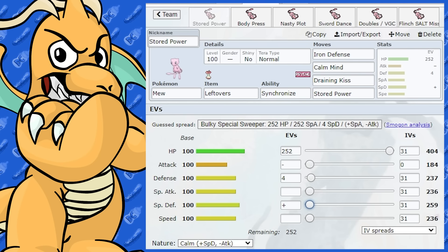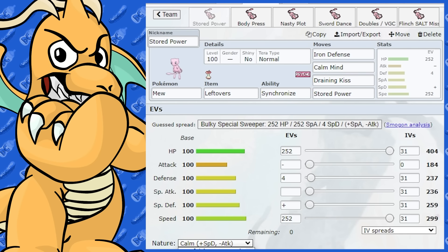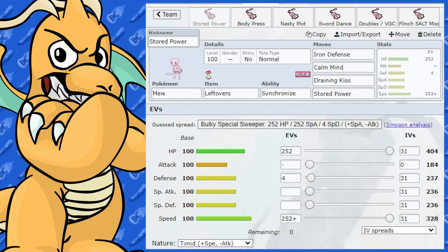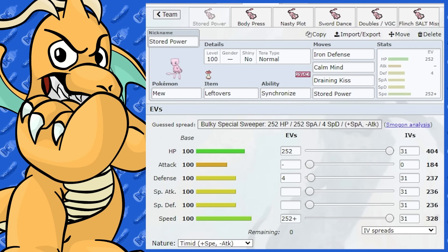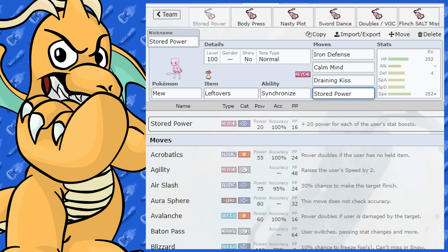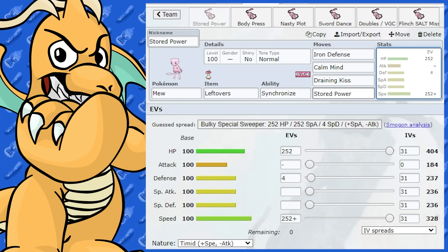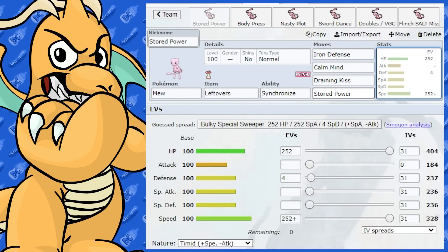With this set you can run it a couple of ways. We've got max HP — these Stored Power sets pretty much always run max HP — and it's got max Special Defense, Calm Nature, so boosting up Special Defense and dropping Attack. Another way to run it is to actually run it speedy with Timid Nature and max Speed, so that gets you a quick Iron Defense or Calm Mind off, maybe outspeeding a speedier opponent, and then you can get your Stored Powers going.